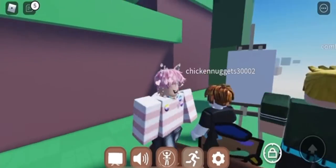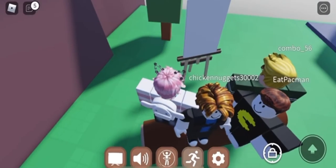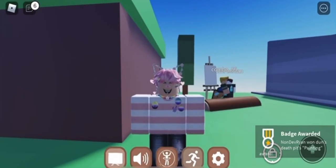So yeah, you just basically wait. Everyone's just waiting, and once it appears, all you want to do is touch it and you should receive a badge at the bottom of your screen. That's how you get this Cornbread.